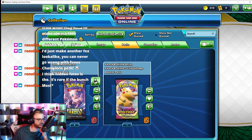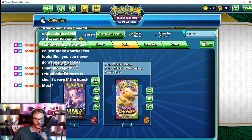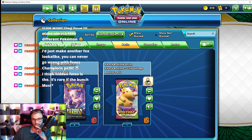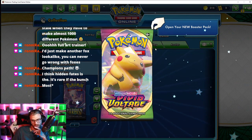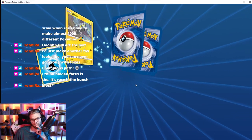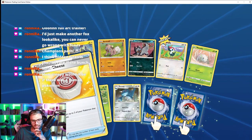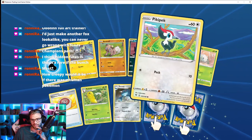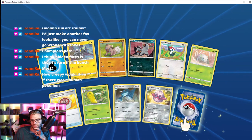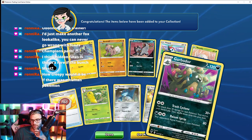Hidden Fates is the rarest of the bunch — perfect, so we'll do Vivid Voltage and then finish with Hidden Fates. One more to go. All right, is this... it's Mimikyu — what is this, Zelda? Forretress, and Garbodor — what a weird-looking Pokémon.